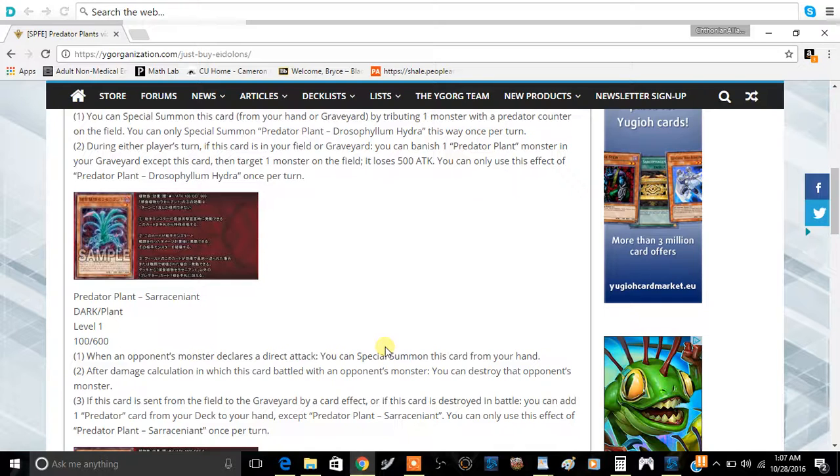The third effect: if this card is sent from the field to the graveyard by a card effect, or destroyed in battle, you can add one Predator card from your deck to your hand, except this card. You can only use this effect once per turn. This is a pretty good effect because it lets you search a Predator card — it can be a spell or trap as well, not just monsters. I think that's a really good effect.